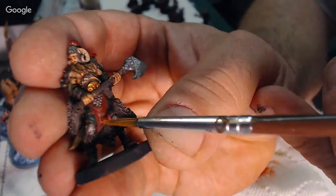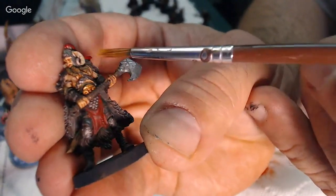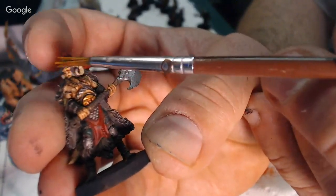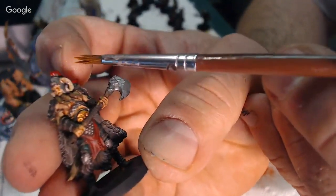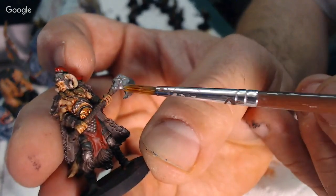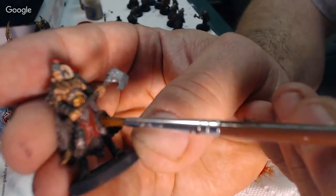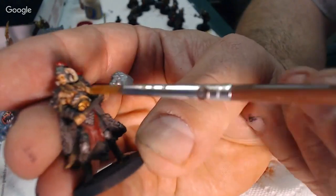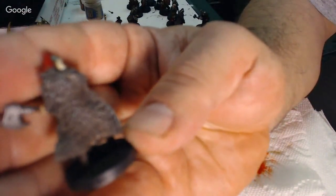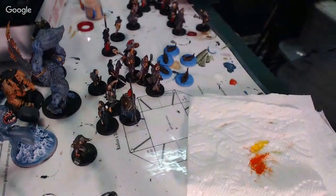Candy apple red — we took our silvers, we have a nice little wash in here, we took our silvers over the top, we took our red for the headdress. We worked that brown in there very well, lightened it up, and then of course in the back like last time we did the same thing with the fur.